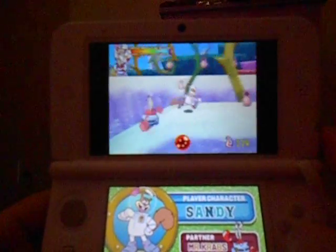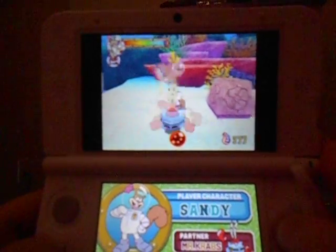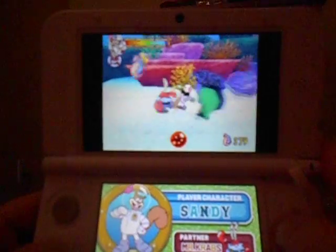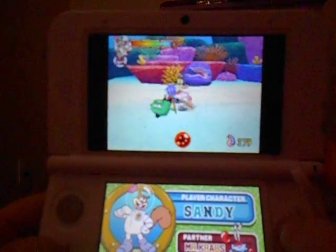Like Spongebob, using Mr. Krabs' combination will only take three melody shells, while Sandy, like Patrick, takes up a lot. So make sure you don't waste too much.